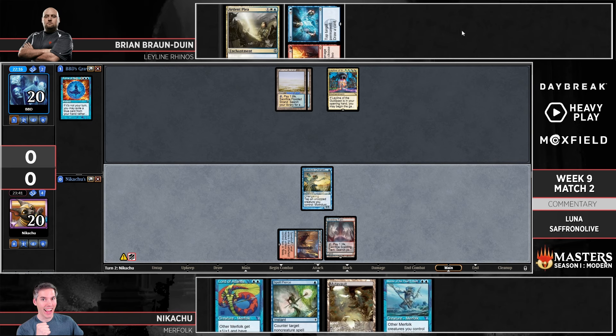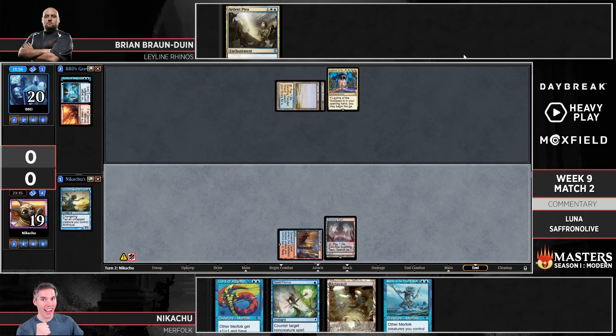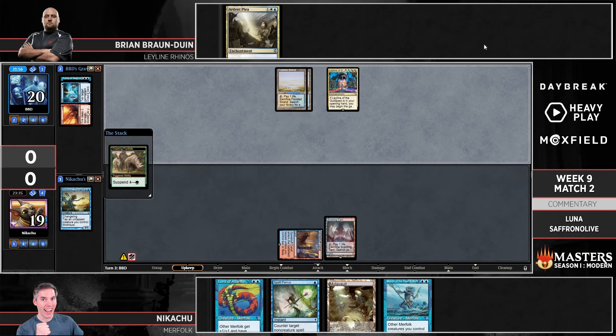Spell Pierce — which makes sense. Turn three is kind of the big Rhino turn normally, and BBD is hovering around hoping a land comes off the top. The Spell Pierce is going to be really impactful if there is a land off the top. I think Caulking Tarn is extremely good here as well because BBD might have been keeping it in hand to try and tap the land with deities so he doesn't get Pierced, but now with Caulking Tarn he doesn't have that option. Is BBD going to kill the Moth Dust Changeling? We are going to kill Moth Dust for one — not going to wait for the lords.